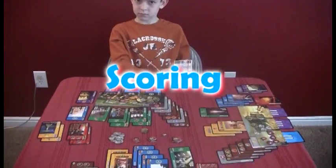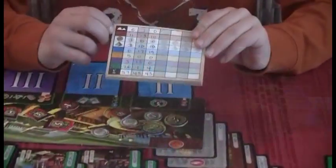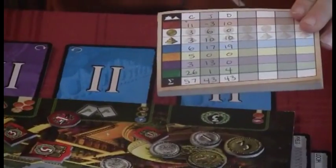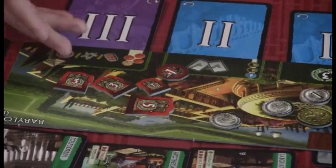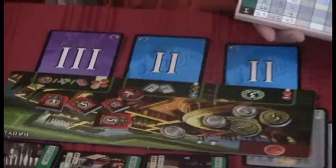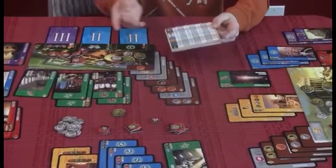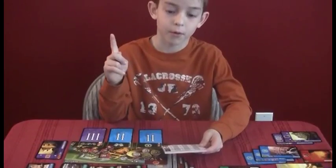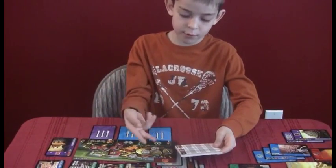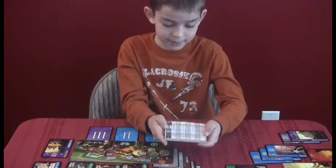Now that we're at the end of the game, we have to add up points. There's a scoring pad, so you add up the red. Military is red — I got 11 for mine. The battles at the end of each age give you your score. Jayden got negative three because he lost in military, and my dad got 10. Then you add the coins — each three coins gives you one victory point. So I had three victory points, Jayden had six victory points, and my dad had zero victory points.